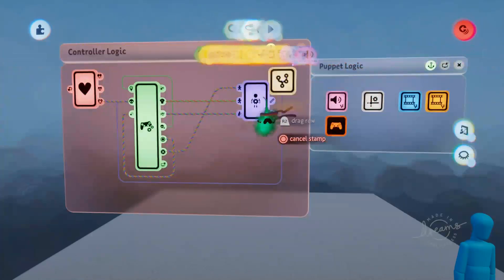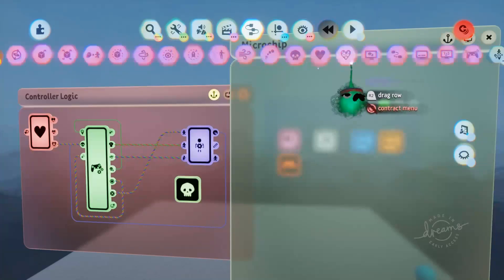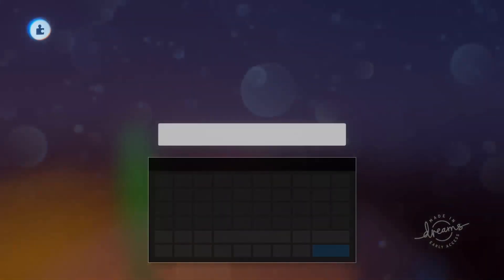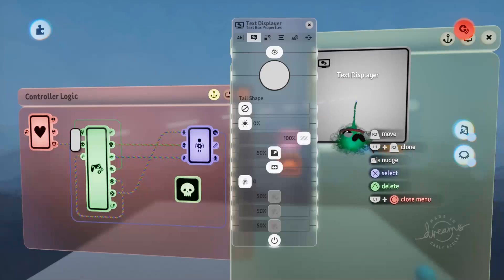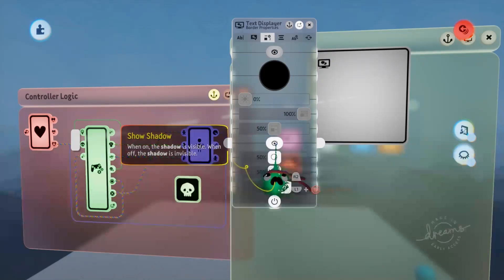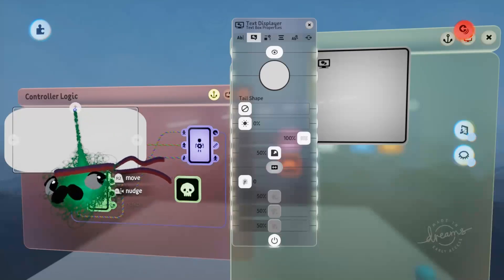First of all we're going to want to make our health bar. We'll grab out a microchip and give it a green skull icon for health. To make a health bar we need some text boxes, so we'll grab out a text displayer and put in a space bar just so the text box has some text in it and will display - otherwise if you don't put anything in it won't show. We'll jump into the border properties and get rid of the border and the shadow, and make this a custom size by turning off the auto-fit option.